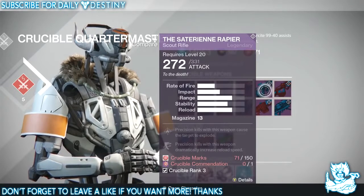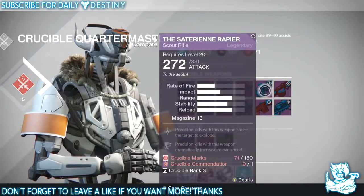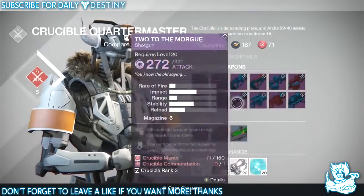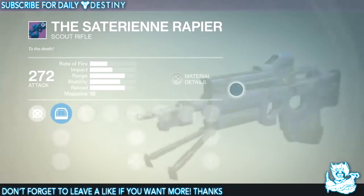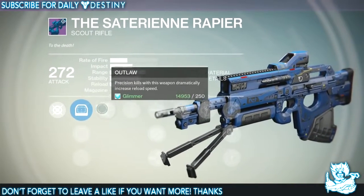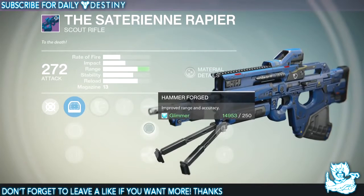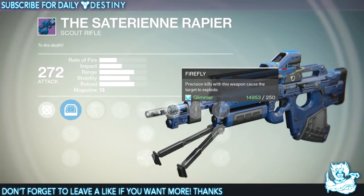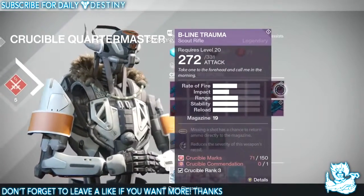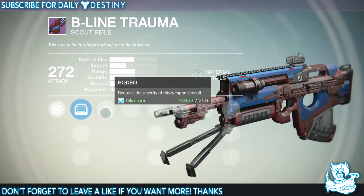Next is a scout rifle — the name's something like 'Sire Terry Rapier.' By the way, a Crucible accommodation is something you earn by ranking up in the Crucible — I'd need to reach rank six to get one, so it's going to take a lot of time to get all of these. This scout has Outlaw — kills with this weapon dramatically increase reload speed — five damage upgrades, High Caliber Rounds, Hammer Forged, Armor Piercing Rounds, and Firefly — precision kills cause the target to explode. Love Firefly on a scout rifle.